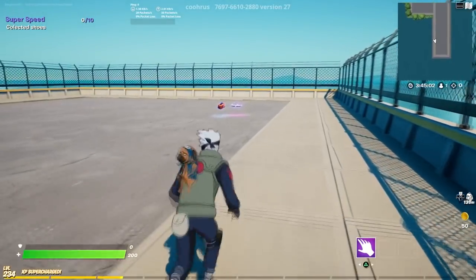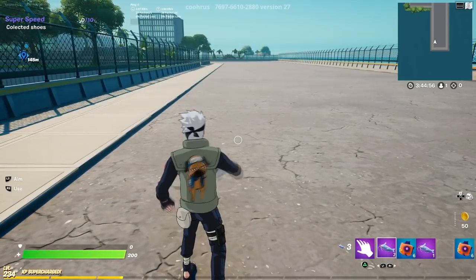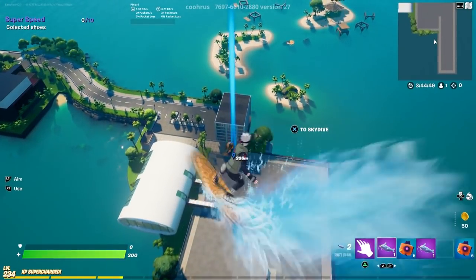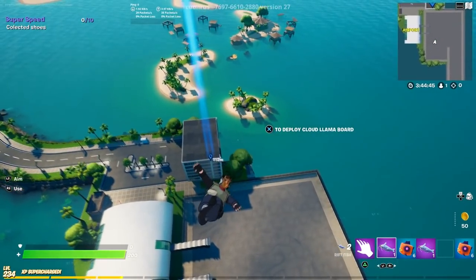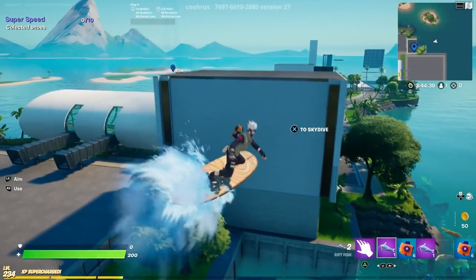Now once you come over here, pick up the Riff Fish and the Flopper — make sure you pick them up. Use the Riff Fish, then open the glider and go to this little building right here. We're going to go inside this building.